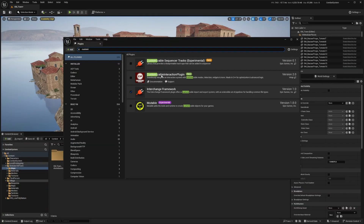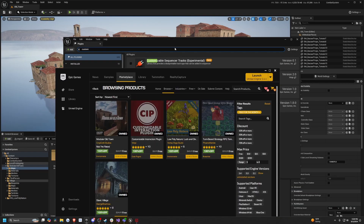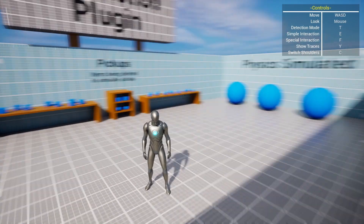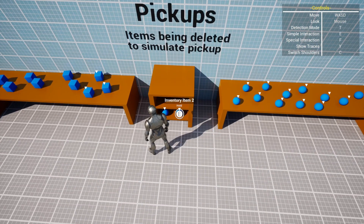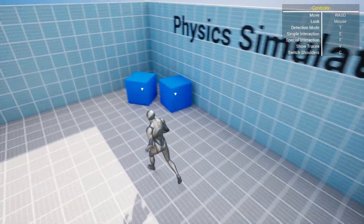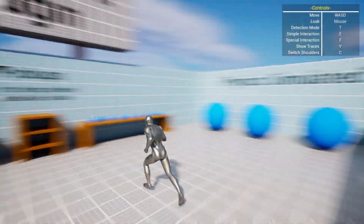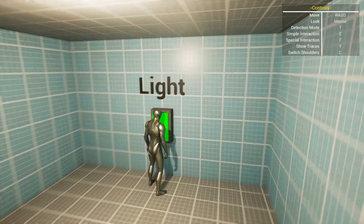The last one we'll be looking at is a customizable interaction plugin. You just have to go to your plugins to enable this and click restart. This is the example project you can download related to this plugin. When I go over, you'll see these little widgets that show up and they'll be placed into the inventory examples. These ones are hold in order to pick up. These cubes get moved when I hold E on them — they're physics simulated. And there's a door — hold F to open it. Nice, this is pretty good.